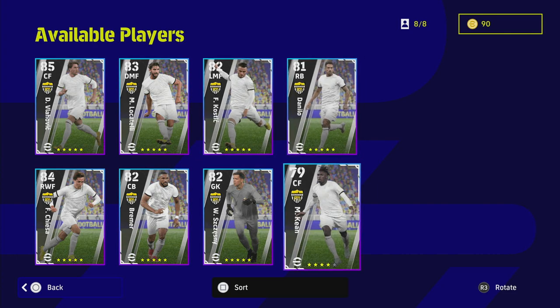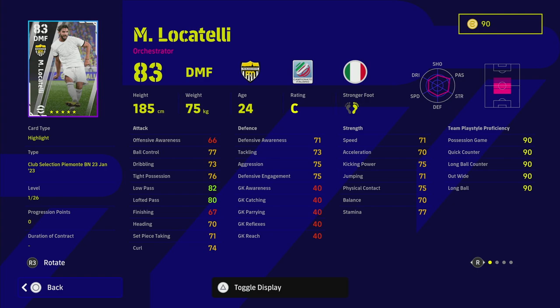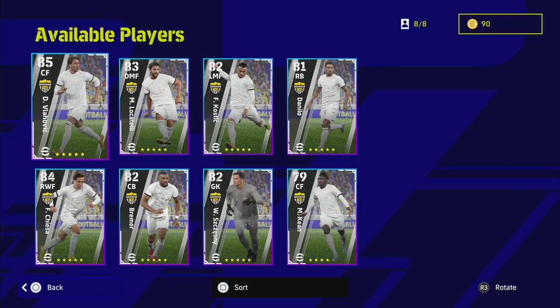Locatelli is an interesting choice as a DMF. I'd personally like to have seen him get Blocker to compete with the meta guys. If you don't have Declan Rice, Kante, Zakaria, or one of those free or standard edition players, they outperform Locatelli in every aspect. His defense is low 80s, passing is high mid-80s, and speed and stamina are decent — but not enough to spin for in my personal opinion.